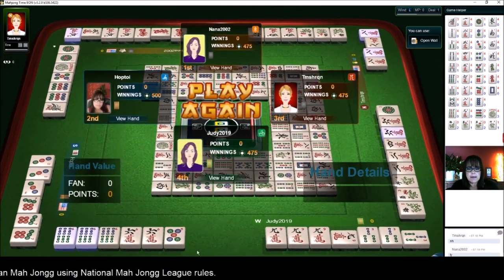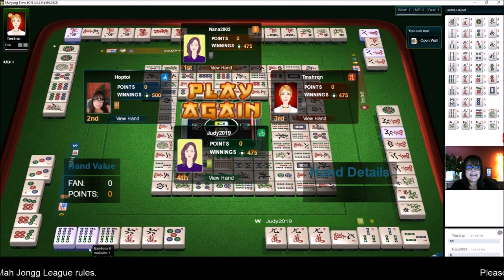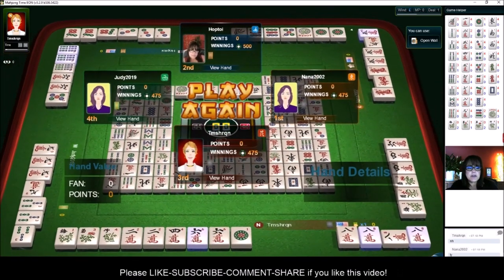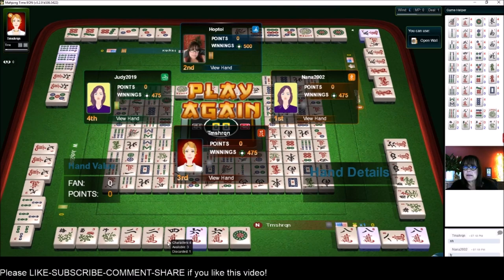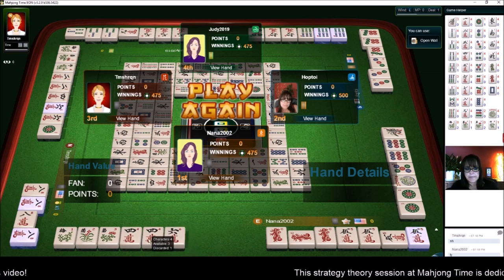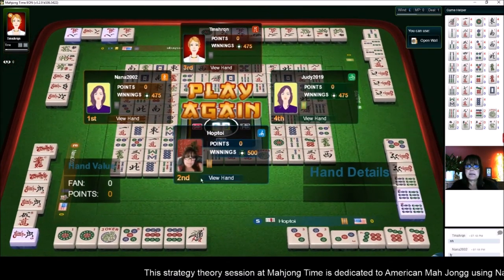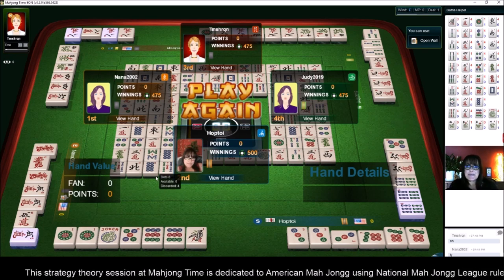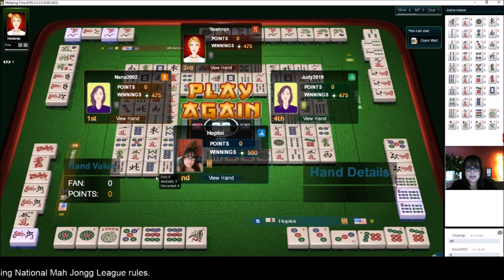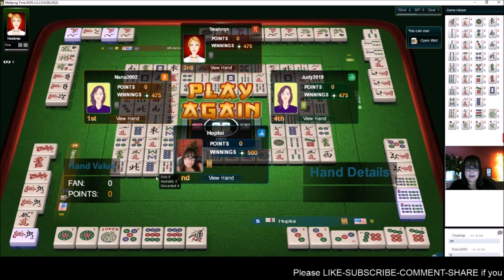Let's quickly look and see what everybody else was playing. Three, six, nine — they have my five, and they needed to pong the six crack; there were none out. And they needed to kong the six bams; they were out, so they were going to need another joker. And then here — two, four, six, eight — they needed four cracks; there was one out, and the four cracks were over here. They were playing four-five dragon and needed a joker for their four. So jokers were really needed in this particular game. If you like this video, give me a thumbs up. If you haven't subscribed to my channel, consider subscribing — click that little gray bell so you'll get notification when I post new videos, and you won't miss an opportunity to learn a new strategy or pick up an insight that could give you an advantage at the table. Between now and the next strategy theory for National Mahjong League rules — may all your picks be keepers.